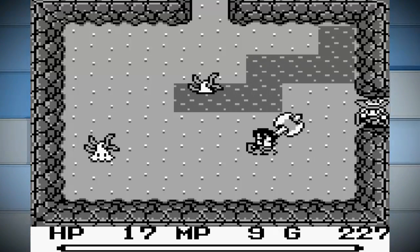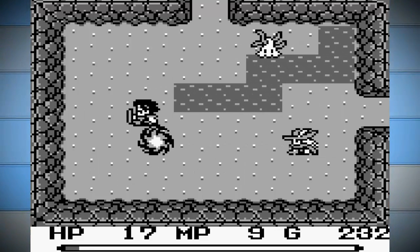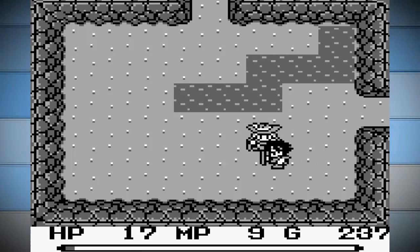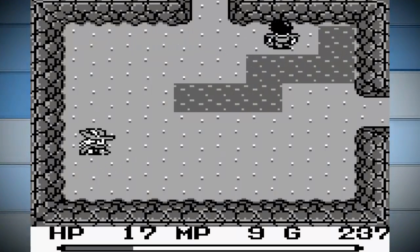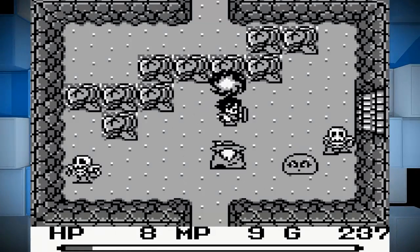I don't like enemies that can vanish for small periods of time and then reappear — it's very disconcerting. I do wish there was a way to swap back and forth between the main character and the secondary character, because it would be pretty awesome to aim his magical fireballs exactly where I want them. But oh well.